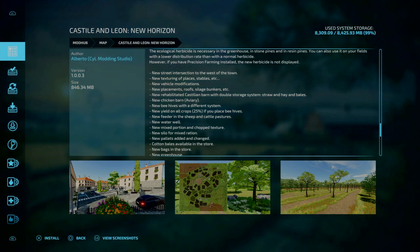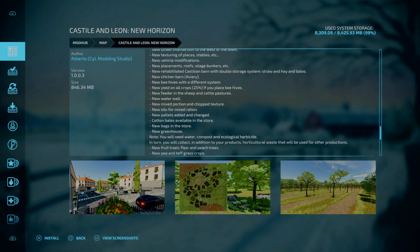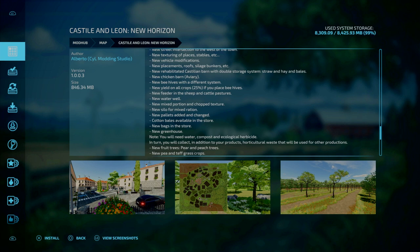New additions: new street intersection to the west of town; new textures for stables; new vehicle modifications; new placements of roofs, signage, bunkers etc.; new rehabilitation; Castilian barn with double storage system for straw and hay bales; new chicken barn/aviary; new beehives with a different system — new yield on all crops of 25% if you place beehives; new feeder in the sheep and cow pastures; new water well; new mixture portion and chopped textures; new silo for mixed ration; new pallets added; compels available in store; new bags in store; new greenhouses — note you'll need water, compost and ecological herbicide — plus horticultural waste that will be used in other productions.